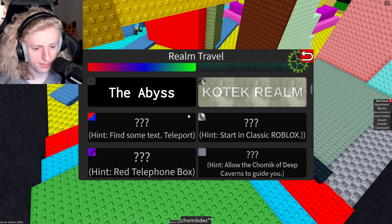Let's do it. I'm so bad at navigating this UI. Oh my God, I have the worst memory. It said the Abyss, right? The Abyss? Opposite world. Why did I forget that so quickly? Am I okay? Opposite world. Do I have opposite world? I don't. So find some text, teleport... I think this is opposite world, because it's red and blue — they're opposites, right? So I guess we're gonna have to find opposite world. Find some text and teleport.